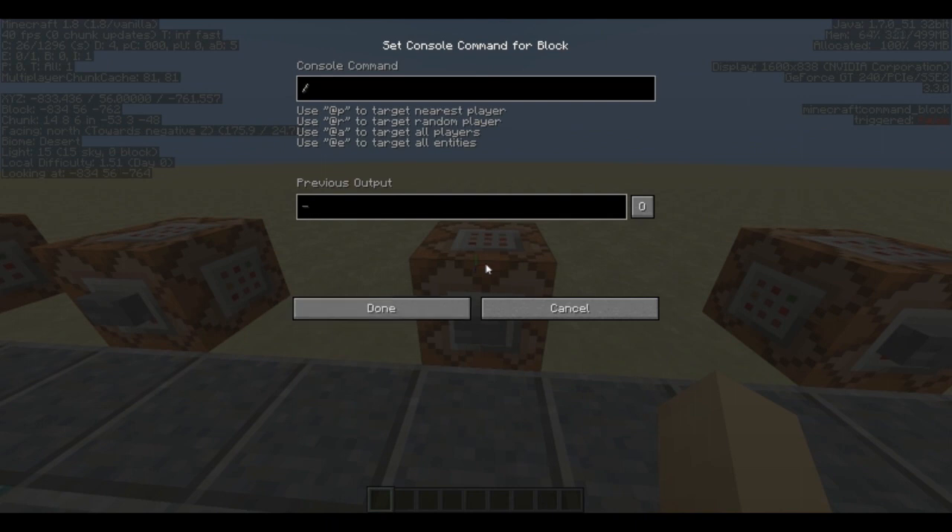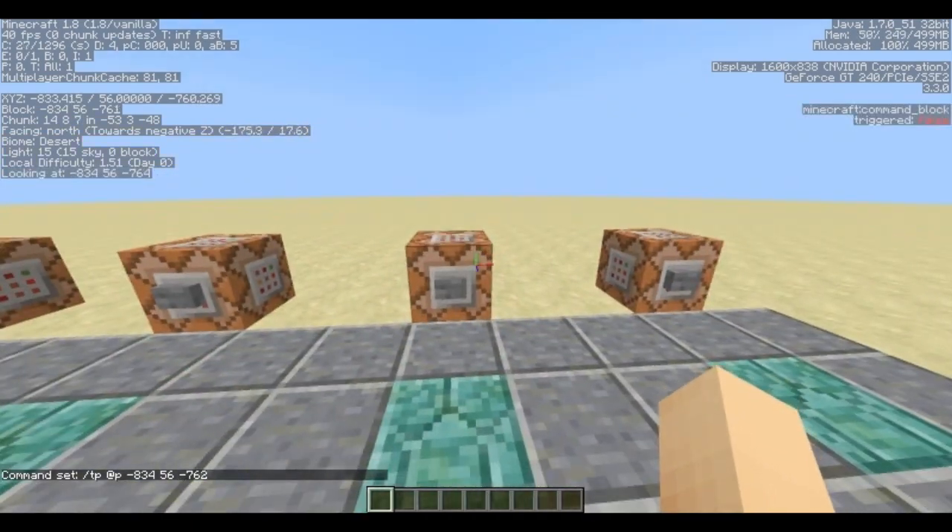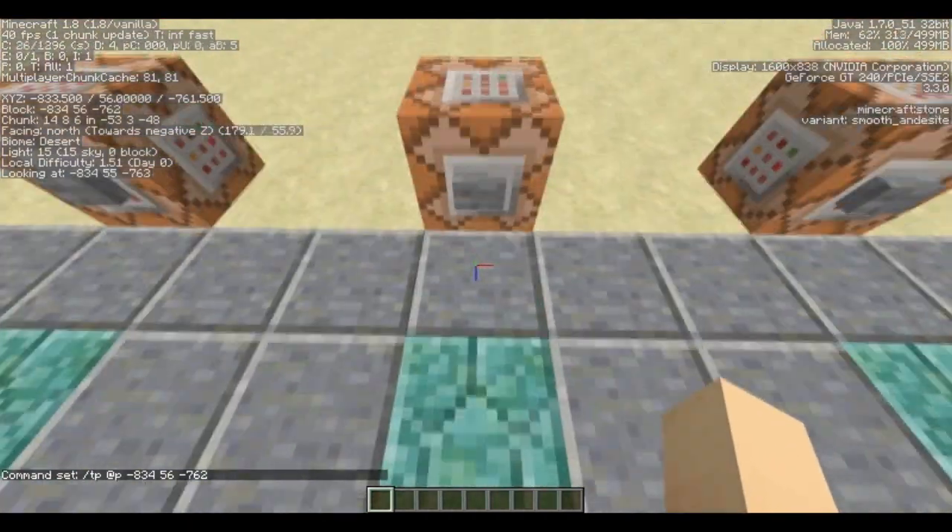Let's go ahead and type the command again — /tp @p — and type down the coordinates. We are at minus 834, 56, and minus 762. So if I click it, I'm teleporting onto this prismarine block.